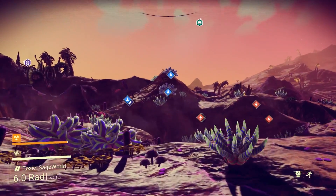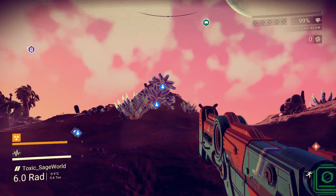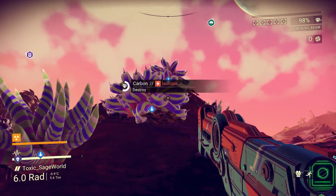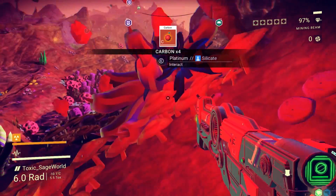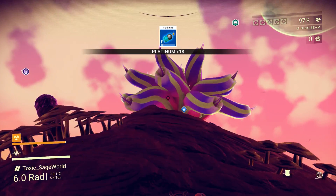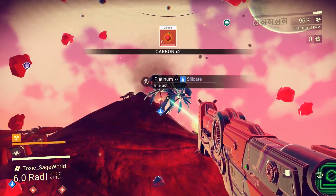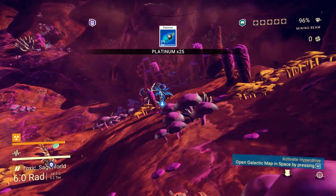We might need some stuff from over here — I've run low on a few supplies. Let's get our laser out. This is just carbon — why are you pinging with a little icon if you're just carbon? Oh, because there's one of these inside of you — a platinum plant. Does this mean there's one inside of you as well? That's interesting. I've never seen them inside of other things before.